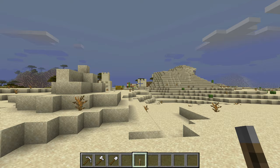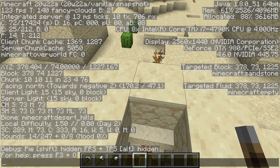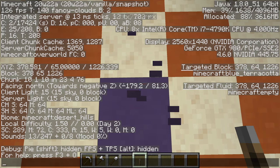Desert pyramids naturally generate in deserts and in desert hill biomes. The floor is always at Y64, so this may cause them to be partially buried sometimes. And sometimes they will spawn completely underground.